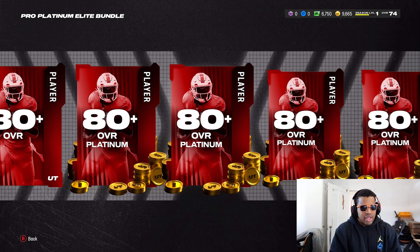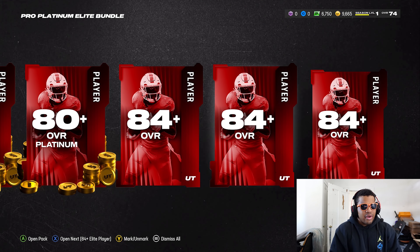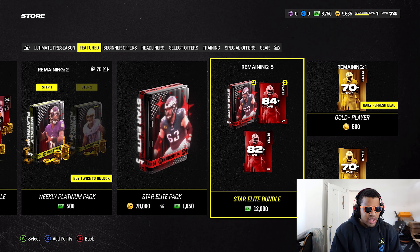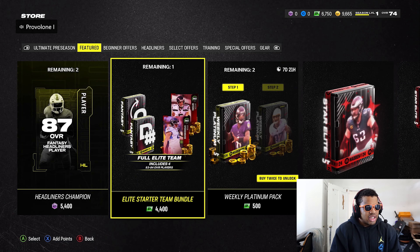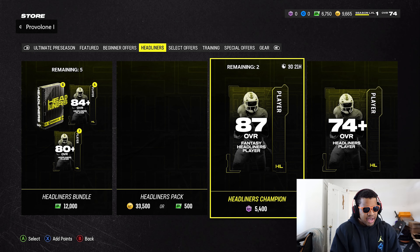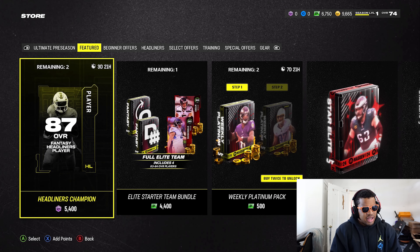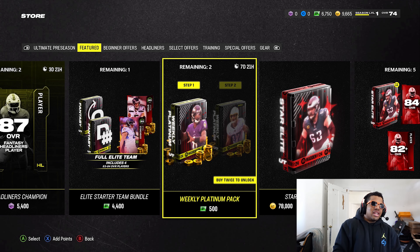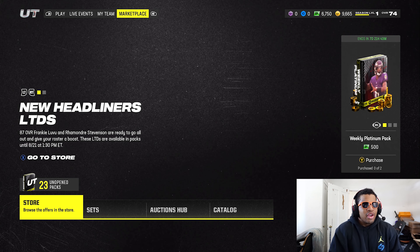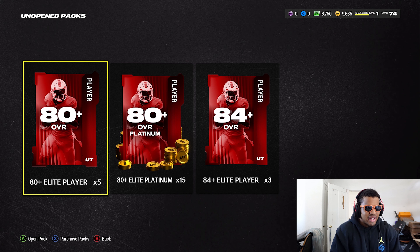You get a bunch of 80-pluses — there goes the 84 right there. After that, we'll probably go star elite packs, and then maybe the weekly platinum packs — we'll go through the steps with those as well. But we'll start with the bundle first. Coins are the name of the game right now; we need coins to get this going.